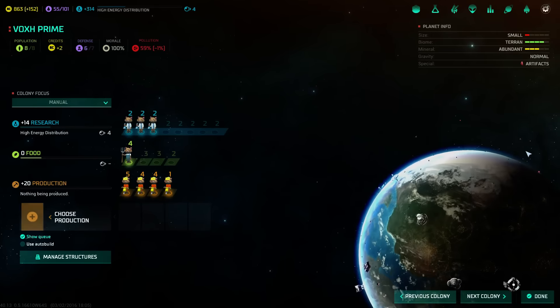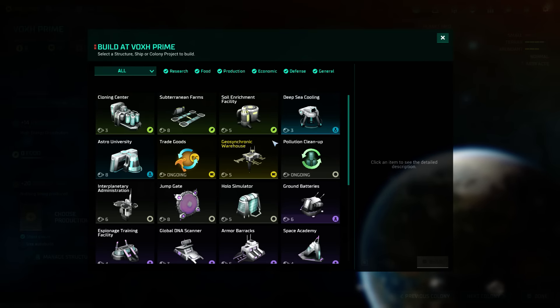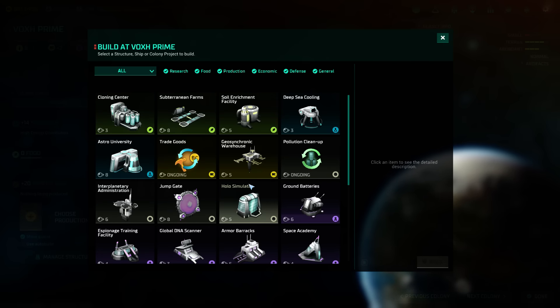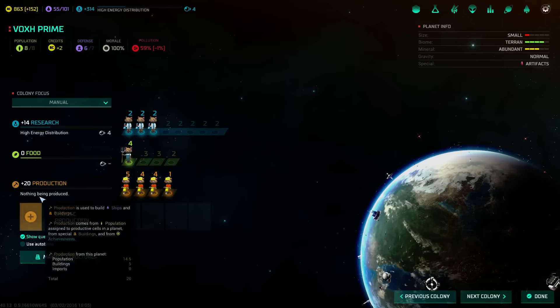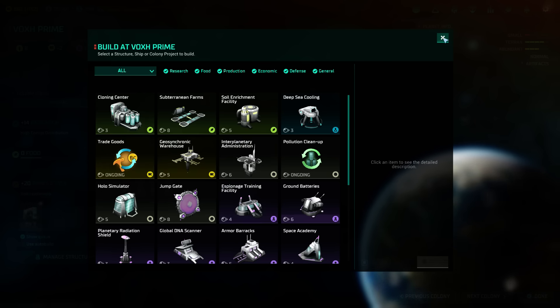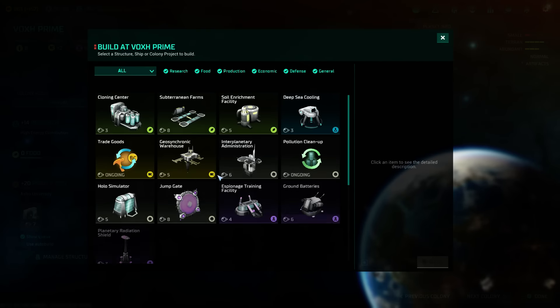Spaceport. Fantastic. They're made of money. Barely generating a profit here, because we just don't have a huge population. But they do have artifacts, so we'll prioritize that sort of thing.